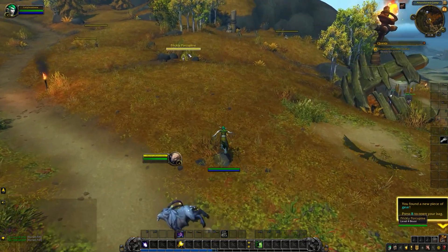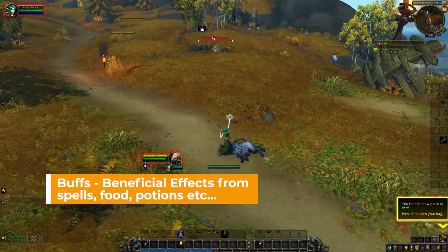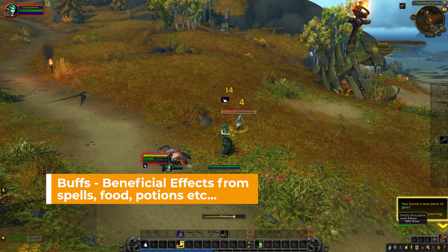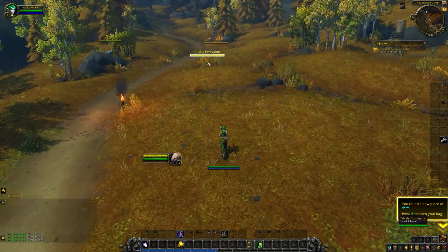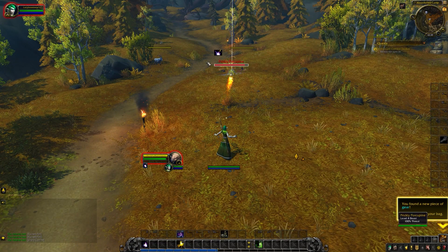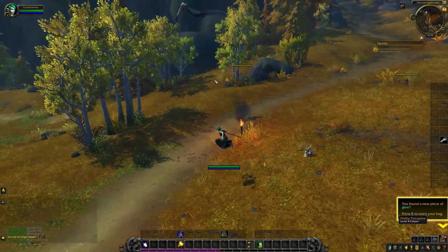Now at the start of combat, you've got buffs and debuffs. Captain Garrick told us to use Moonfire to start off combat, but there's actually a better way of doing it — you apply the DoT at the same time as combat starts so you can sneak an extra spell in. So you cast Wrath first, and as soon as Wrath finishes, cast Moonfire. Moonfire hits him — he's already at half health — and then just Wrath him to finish him off.